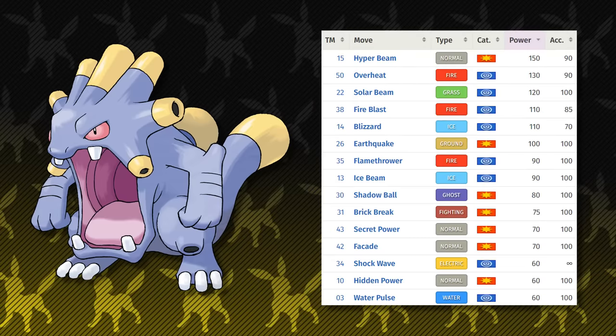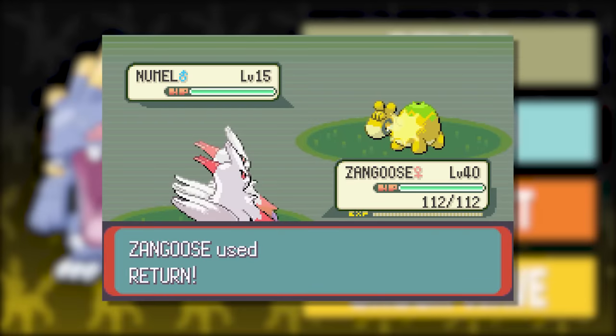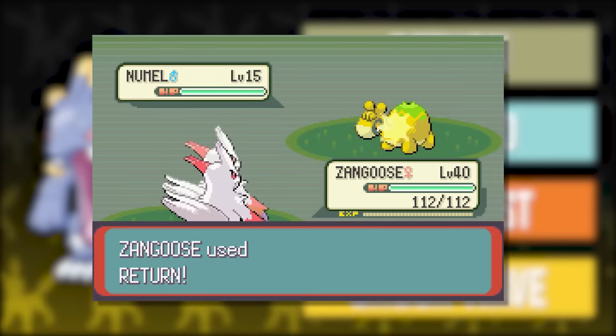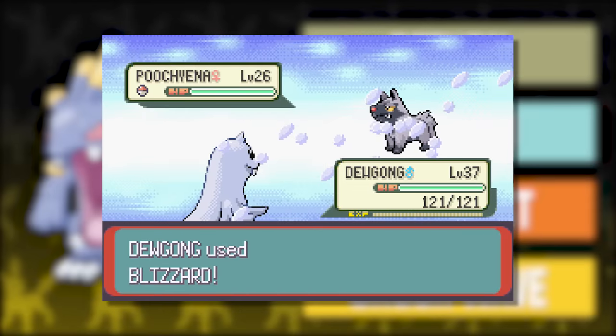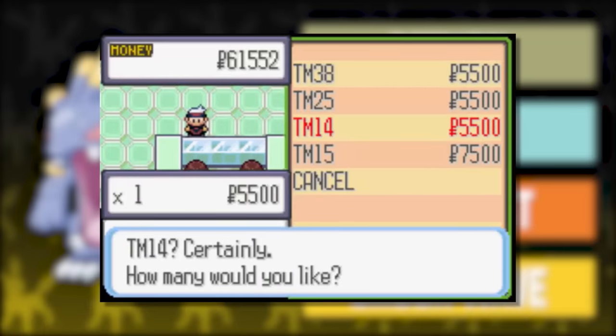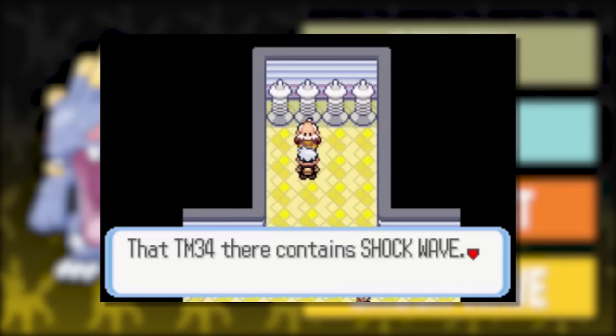For Exploud's moveset, we have some natural choices for type coverage: Return, Blizzard, Fire Blast, and Shockwave. Return is here because it is the most solid Normal-type move in my opinion — the TM is given by Professor Cosmo in Fallarbor Town in exchange for the Meteorite. Blizzard is here because it never hurts to have extra Ice coverage. While Ice Beam is better, it's more annoying to get — only available at the Mauville Game Corner — so I'm sticking with Blizzard, purchasable at the Lilycove Department Store. Fire Blast presents a similar Game Corner dilemma with Flamethrower, so the Fire Blast TM is also purchasable at the Lilycove Department Store. And finally, Shockwave is here in case our main Electric attacker gets knocked out — the TM is given by Wattson after defeating him in his gym.